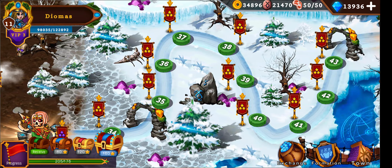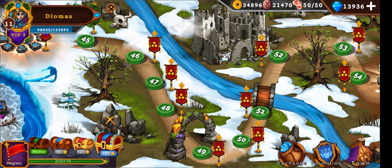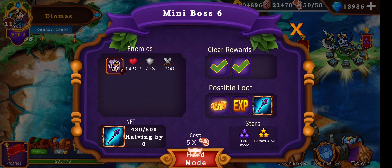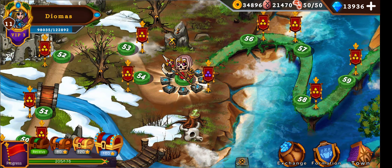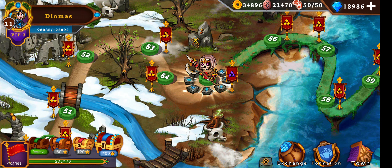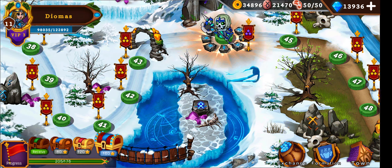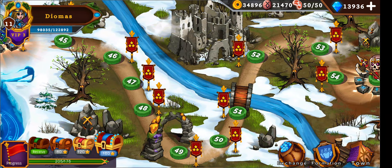You probably want to reach as high as you can as fast as you can, because the halving might tick in. That means the good items could go pretty fast.